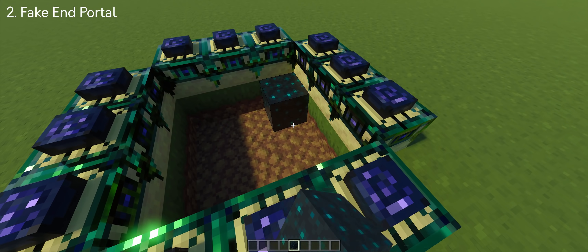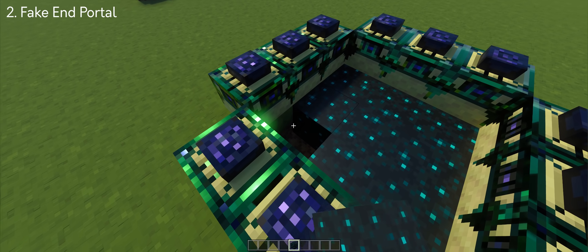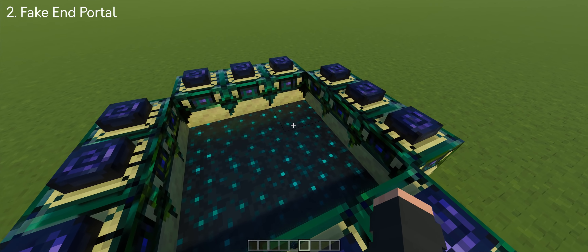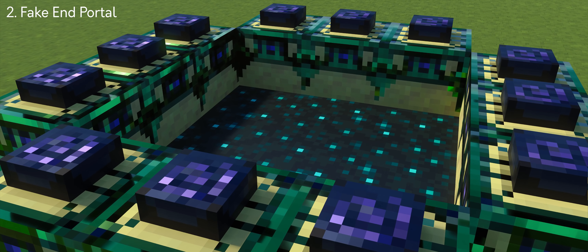What's great about this skulk block is you can make a fake end portal if you place these blocks around the end portal frame. I don't see this build to be useful, but looking at it at first glance, you can use them for trolling.